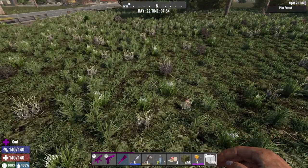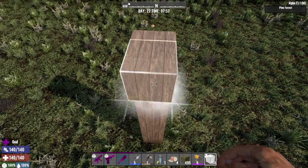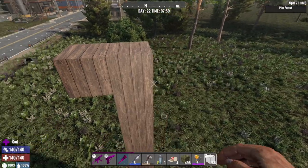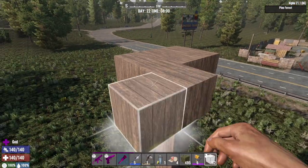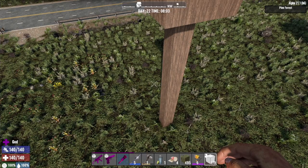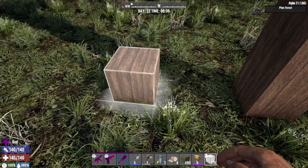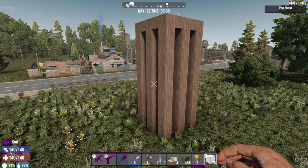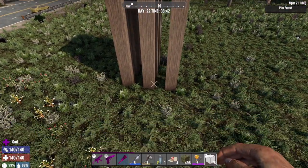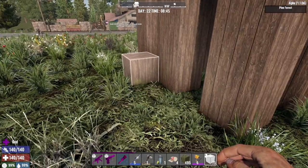Here's how to build it. You need to go 11 blocks up — one, two, three, four, five, six, seven, eight, nine, ten, eleven — and then the 12th block is your platform. That's where the zombies fall. You could go higher or dig a pit, but for this video, 12 blocks high it is. That's your starting fighting position.